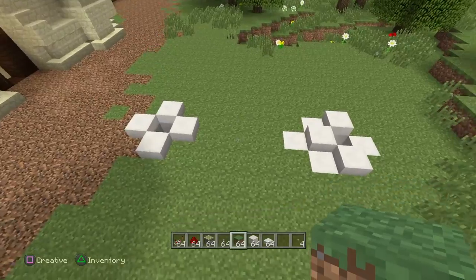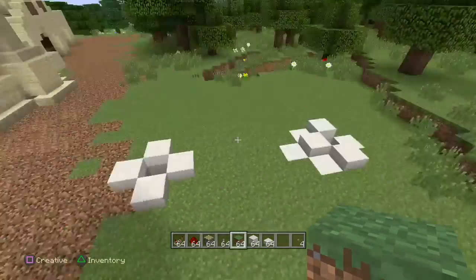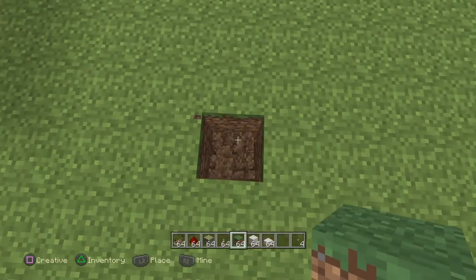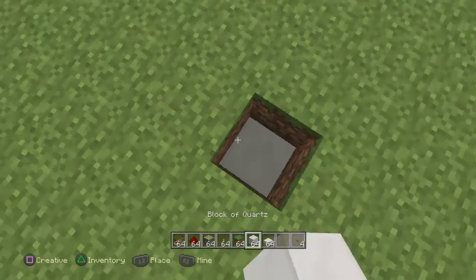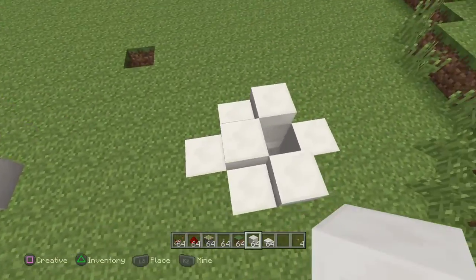So now you know how to make pods for Hunger Games. If you want to make more, obviously you need to make them further apart. You could just put one more here — dig down three, place your piston, go down three, place your piston, then place your block, just like that. Then you'll connect it to the main line.